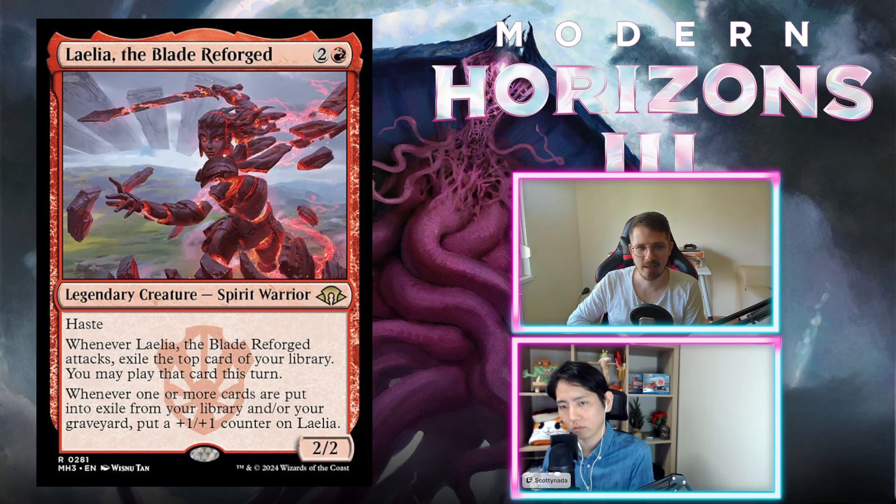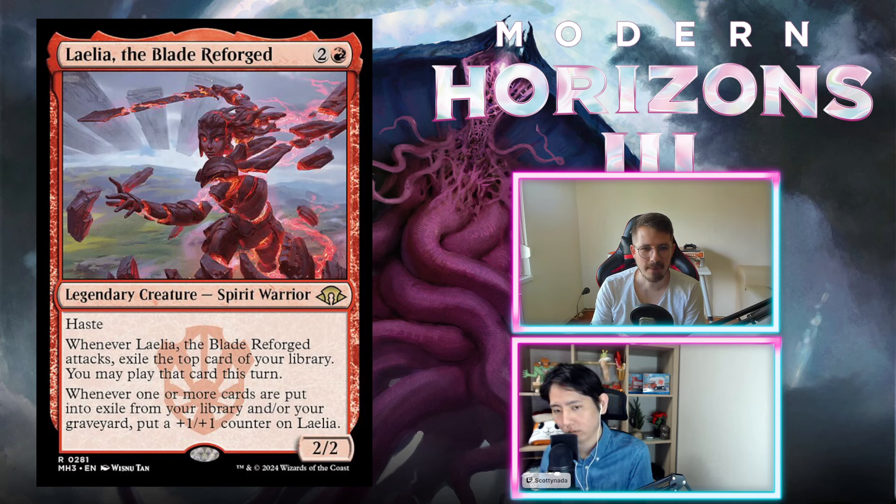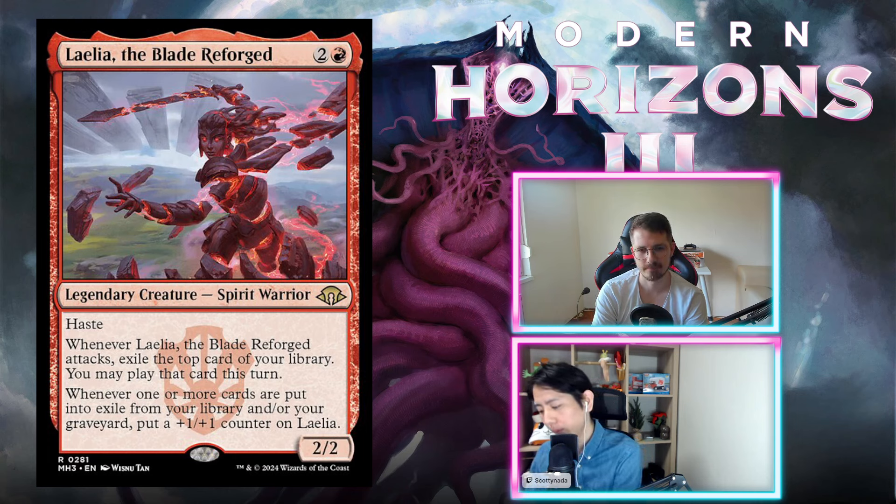Leila, the Blade Reforged — two and red, a 2/2 haste. Whenever this attacks, exile the top card of your library and you may play that card this turn. Whenever one or more cards are put into exile from your library or graveyard, put a +1/+1 counter on this. Amazing — starts attacking as a 3/3 haste, grows every single turn, gives you card advantage. It modifies as well. Incredible. I'm on B+. This can take over games in the early game. B+.